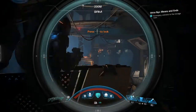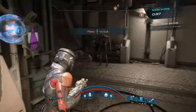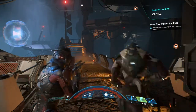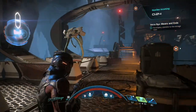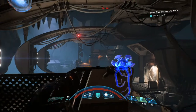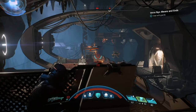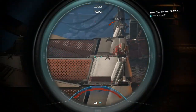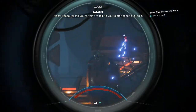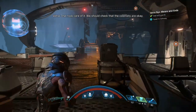We gotta hide everyone in the storage room. Everyone in here. Hostiles incoming — let's get Remy in here. Okay, you can close the door. I've put the penetration mode on my sniper rifle so now I can hit multiple enemies if I get them in line. Please tell me you're going to talk to your sister about all of this. Oh, you have no idea. That took care of it — we should check that the colonists are okay.